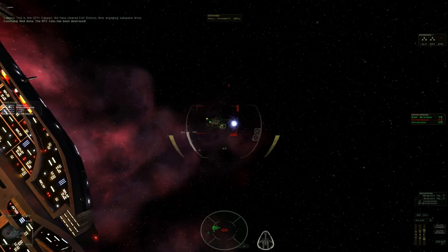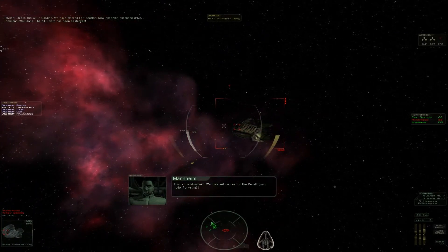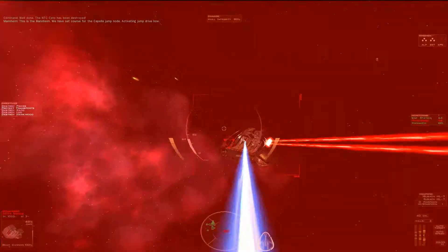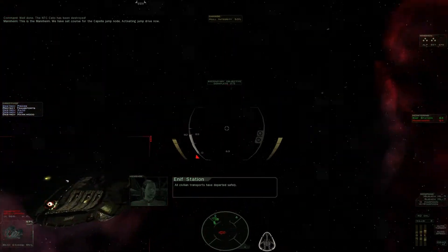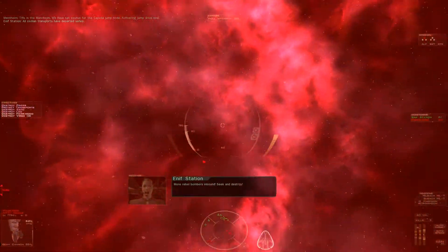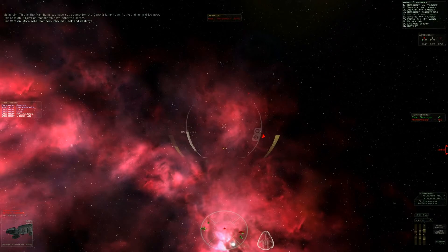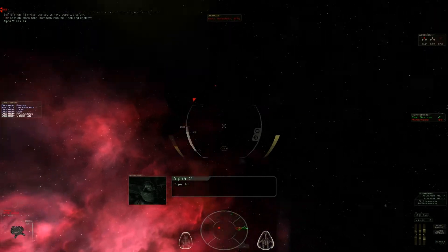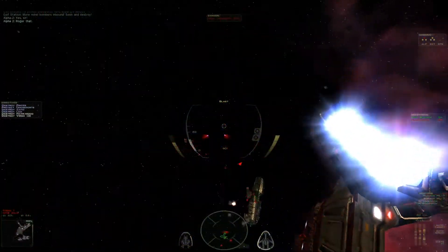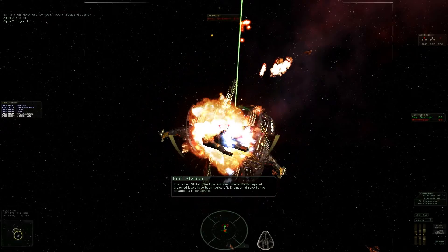That's a problem. That's a big problem. This is the Mannheim. We have set course for the Capella jump node. Activating jump drive now. All civilian transports have departed safely. More rebel bombers inbound. Seeking destroy. Honestly, you're the worst. Okay, let's... all fighters... please ignore my target. I think I'll just get them killed. This is Inicitation. We have sustained moderate damage. All breached levels have been killed off. Which bearing reports the situation is under control.